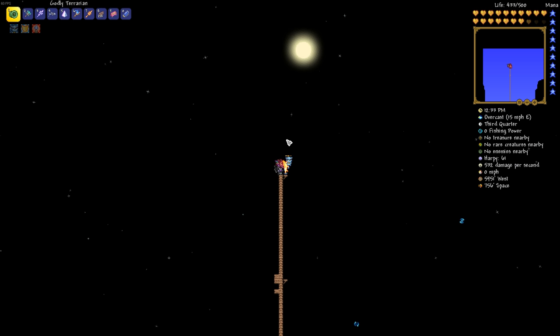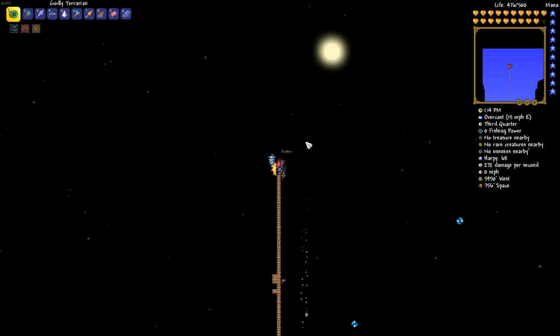Once you reach the space layer, go ahead and drop down your water candle and/or drink your battle potion. This will actually increase the spawn rate of the Martian Probe, and that's what you're looking for — a Martian Probe. So we just wait and kill some enemies while we're waiting, or you can go ahead and build yourself a little box to try to protect yourself as best as possible.